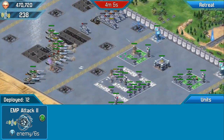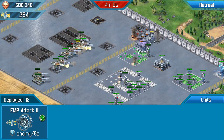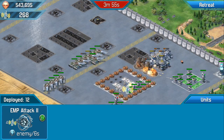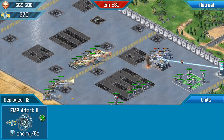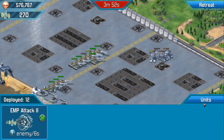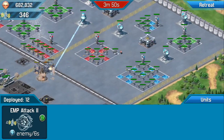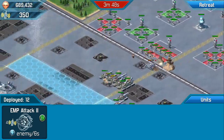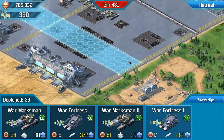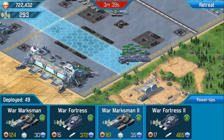Easy peasy lemon squeezy. This is the level that if you lose a life, it will allow you just to pick up from where you left off — not the last one. I could put another EMP down there, but we've got a load of units anyway. I'm just going to let it go naturally — I'm not going to decide where these units should go. Let's go five or ten or something about the same.